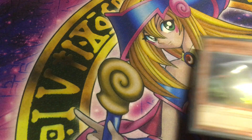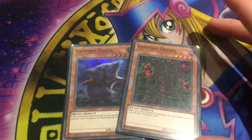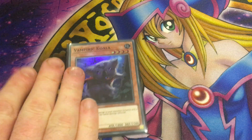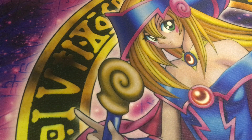Next up are Vampiric Koala and Vampiric Orcus. Vampiric Orcus is a level 4 earth plant with 1700 attack — we're not talking about this one. Vampire Koala, on the other hand, is actually decent for its stats: a level 4 earth with 1800 attack and 1500 defense. Unfortunately it's a beast, which would be nicer if it was a zombie, because it has a heal effect — if this card inflicts battle damage, you gain life points equal to the damage. It doesn't give as much life point gain as Domain, but it would be nice if it remained a dark vampire monster because, as we go through the newer vampires, you'll realize they're paying a lot of life points to do a lot of mediocre stuff.